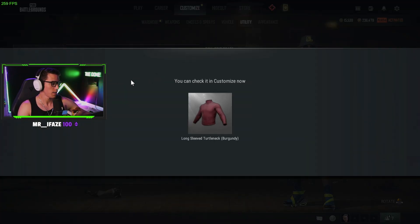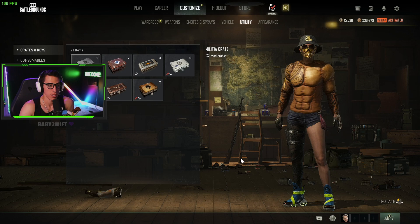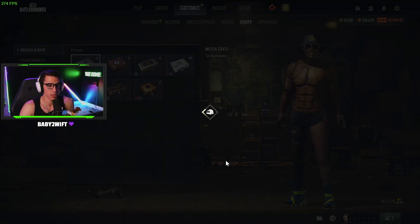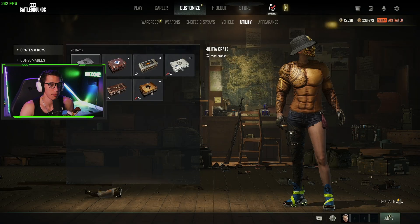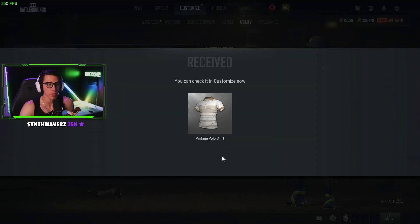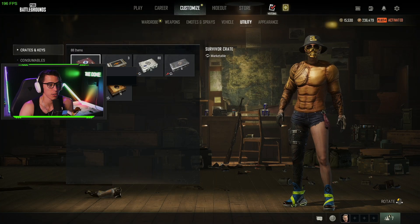Some skinny jeans, dresser's brown — gotta stay classy. Some gray slip-ons. Duplicates, duplicates, duplicates — no. Oh, those are kind of cool, military trousers. There's a lot of people asking for military themed skins — that'd be a nice one to get.